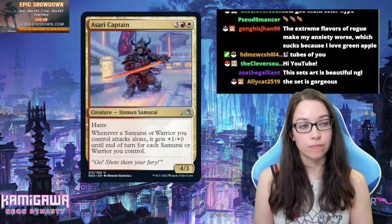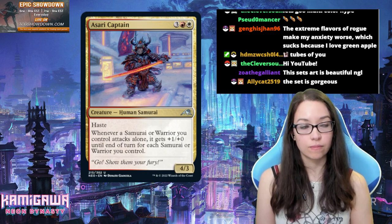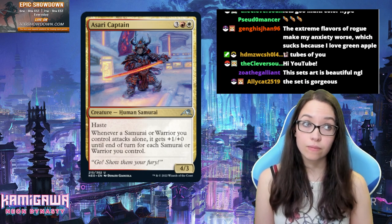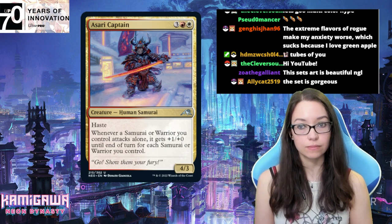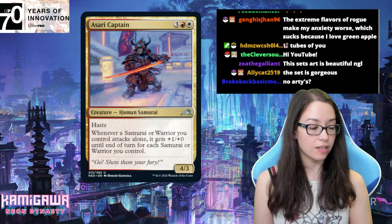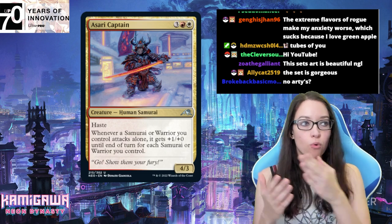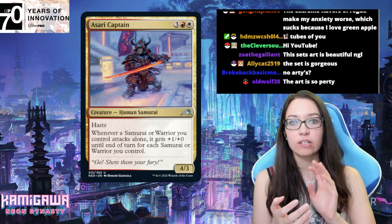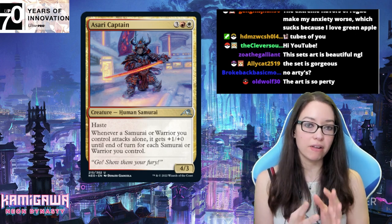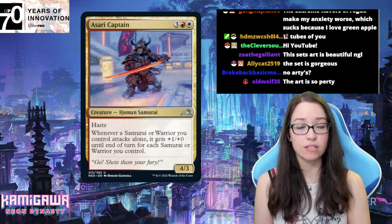Three red-white for a 4/3 human samurai. It has haste. Whenever a samurai or warrior you control attacks alone, it gets plus one, plus zero until end of turn for each samurai or warrior you control. So the theme of Boros is these samurais and warriors — you want them attacking one by one. The fact that it compiles is great: if you have four samurais on board, three are giving bonuses including this one. Then you throw them in one at a time, making your opponent make very awkward trades. We've seen samurais with first strike, which makes this very awkward.